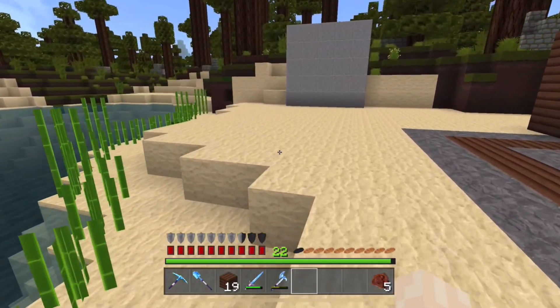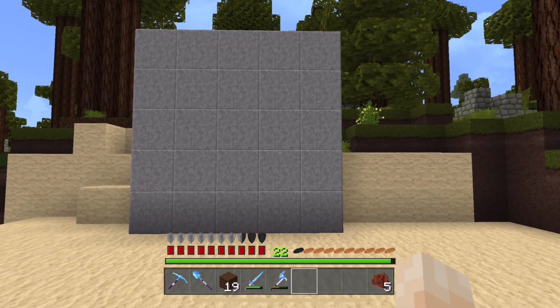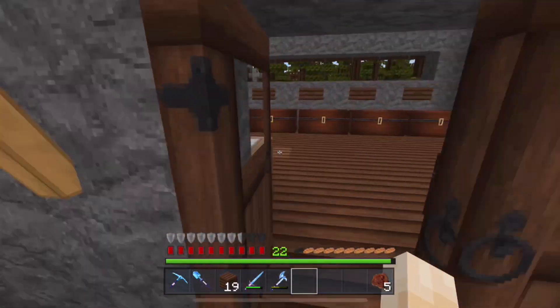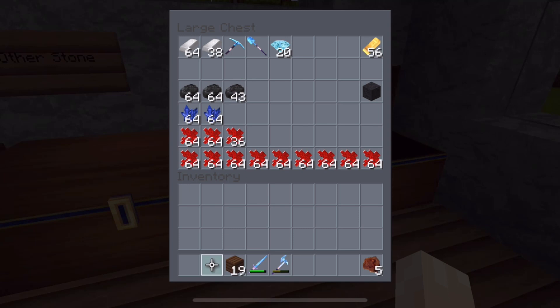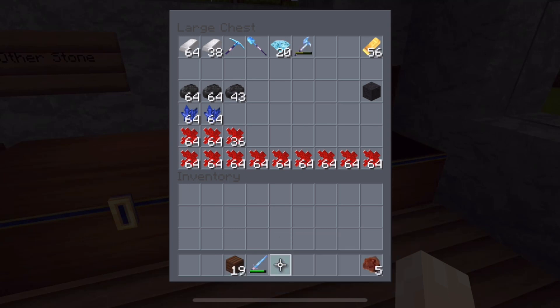The next thing we're going to do is start our mapping — we're going to have a little explore and make some maps. So if we head back to our storeroom, which I've also changed a little bit. I'll put some name plaques on. I've increased the storage a little bit, moved the bed. We'll just put these away here — I'm not going to need these if we're just wandering about.